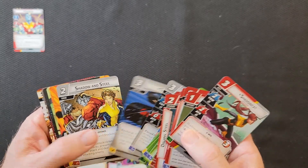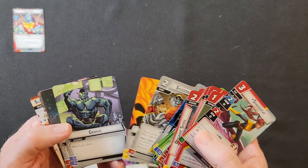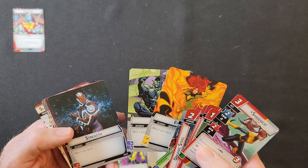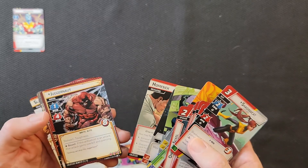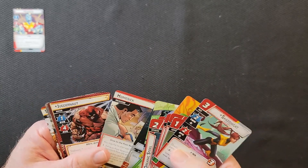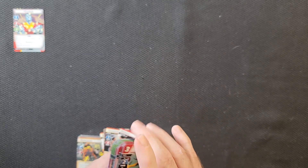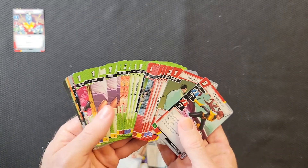We've got Professor X, and Shadow and Steel. I don't know enough about these two in X-Men. They've changed the cards — Energy, Genius, and Strength resources. His Obligation and his Nemesis. So this is what his deck consists of — this is Colossus's deck right here.